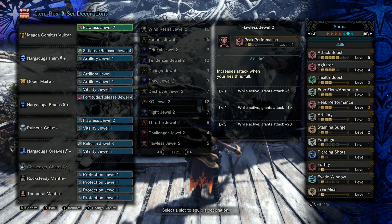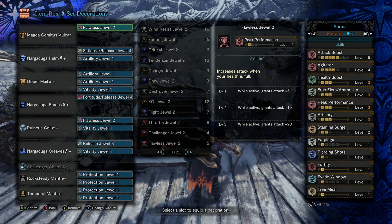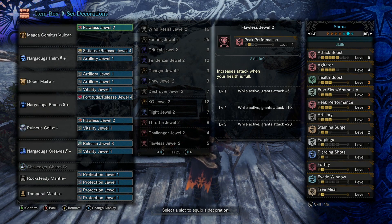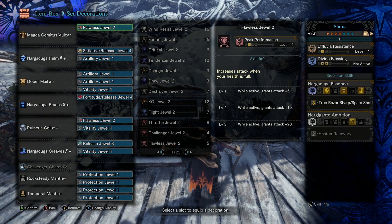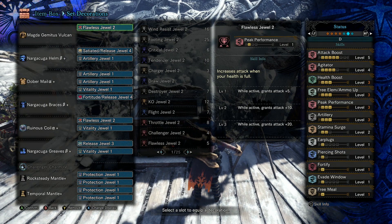When it comes to Cluster Bombs, they don't need Affinity, they don't need Crit Boost, they don't need True Crit Element or anything like that. Basically they just run off of your attack values. Whereas Wyvern Ammo and Sticky Ammo run off of Artillery. Artillery does not affect your Cluster Bombs. So you need Attack Boost, Agitator, and Peak Performance for Cluster Bombs. Artillery is for the Wyvern Ammo. Both ammo types benefit from True Spare Shot.